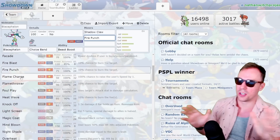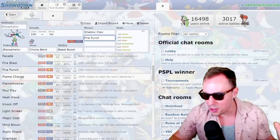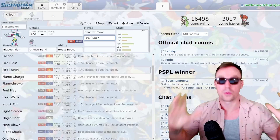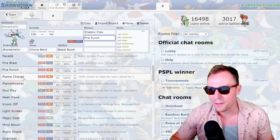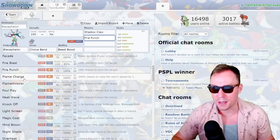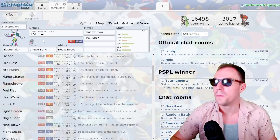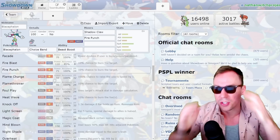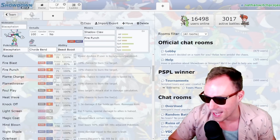You can get into Flame Charge for sure. I think that's probably what most people will lean towards when thinking about a physical Blacephalon. I don't like that because when I think of Fire, it's immediate, extremely potent hitting power. And if I'm doing Flame Charge, I'm kind of tipping my hand. I want them to switch to a Blissey on my Blacephalon and then get nuked by a Fire Punch and stare at the screen like — you're joking me, right? That's the dream.